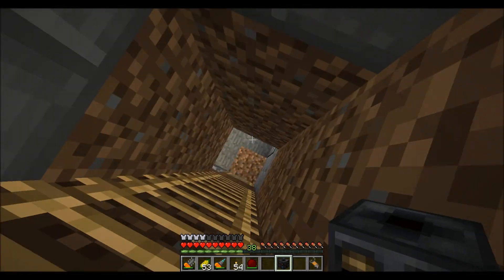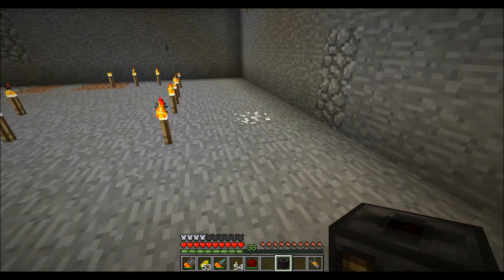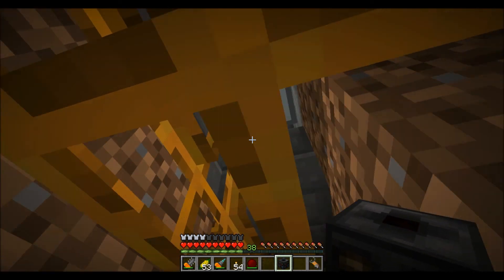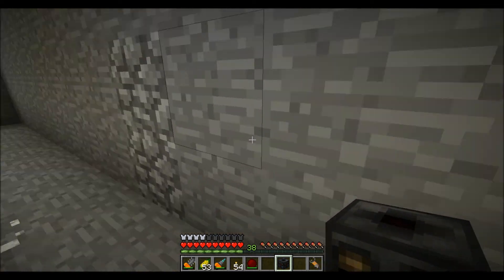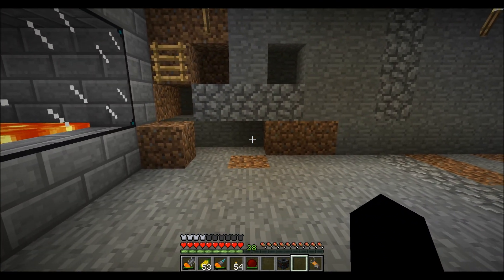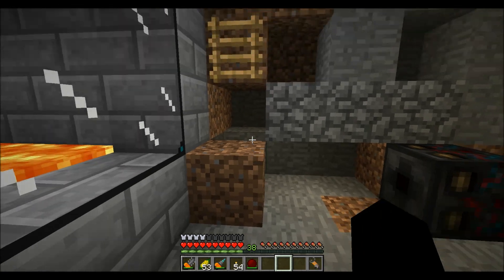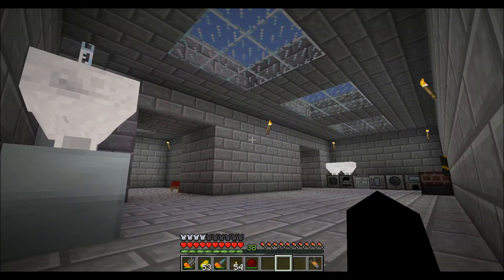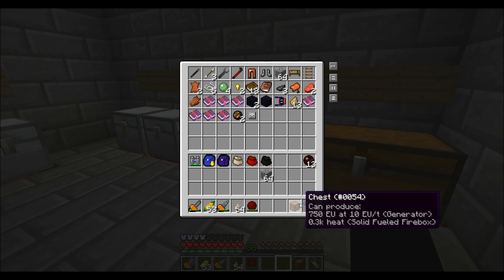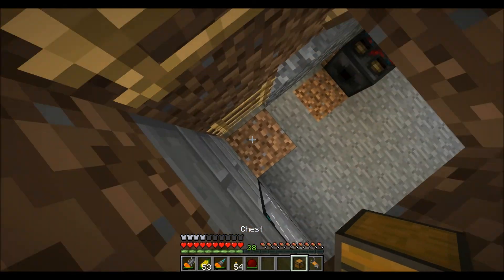The sorting machine is useful because you can pull items out of a chest and put them into a chest or anything with an inventory that's connected to these tubes, colored for specifics. So where should I place this? I'm thinking right here. And I'm gonna need a chest. There we go — random chest.